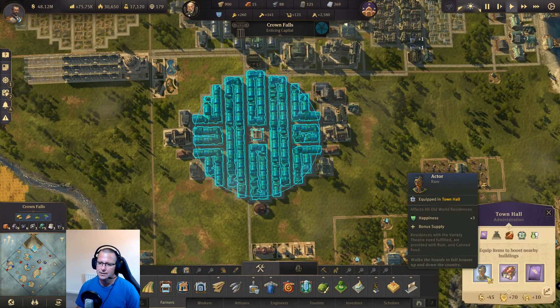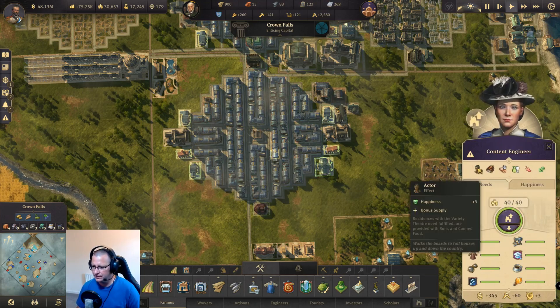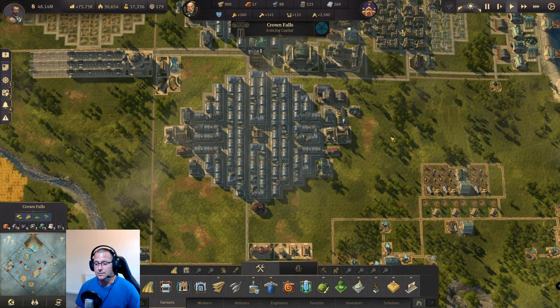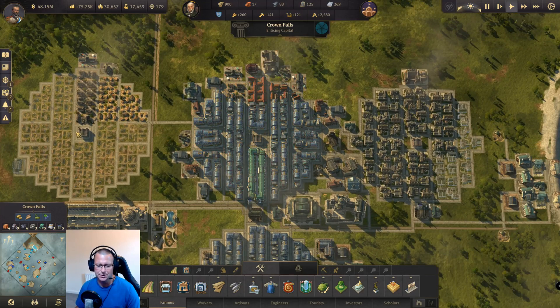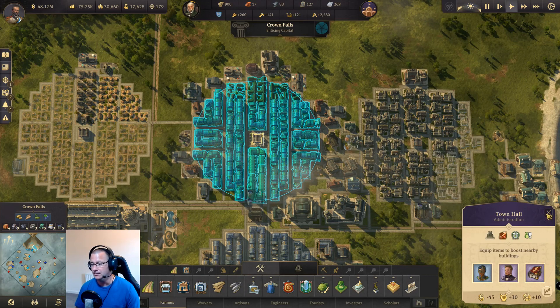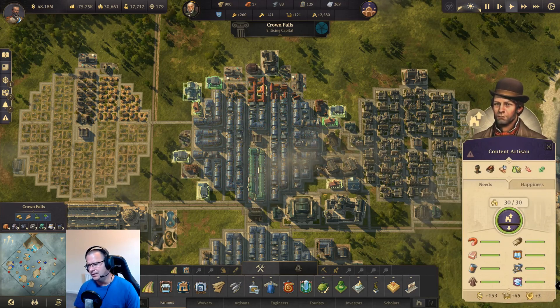I've got some items in these town halls. I've got the actor - this supplies residents with rum and canned food if they are in range of a variety theatre. If I click on it: residents with a variety theatre need fulfilled are provided with rum and canned food, saving you having to make and transport canned food. This one also has Dennis Brayman the food critic - residents gain pub need fulfilled and are provided with bread, sausage and fish, so you don't need to supply those.